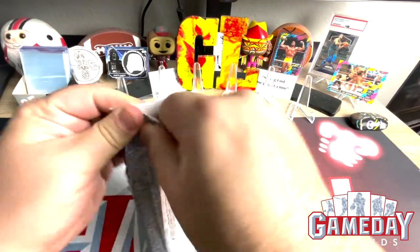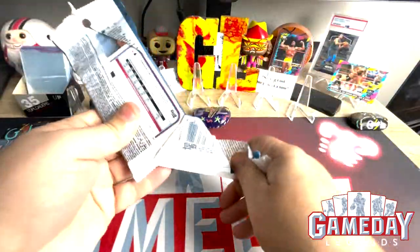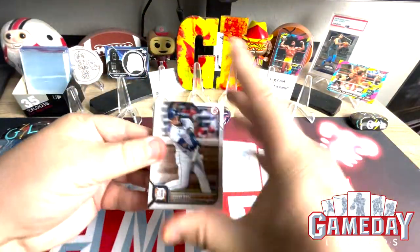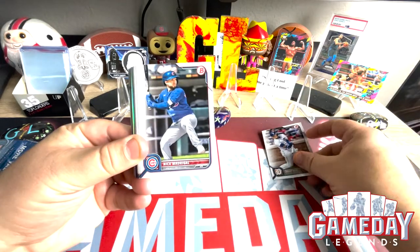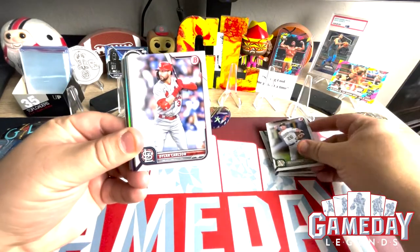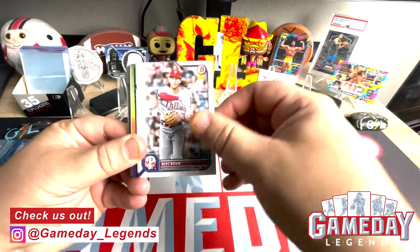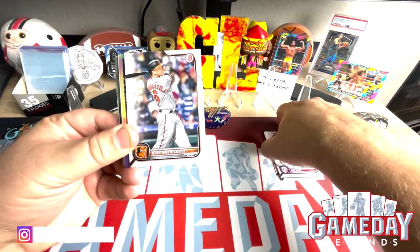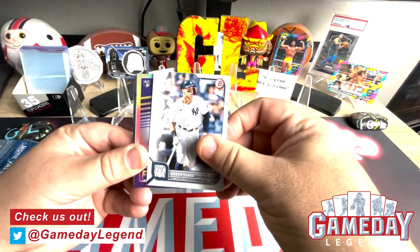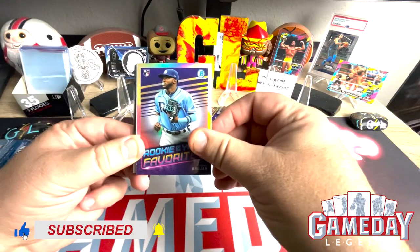Everybody by now has seen these ripped. Seems like everybody is fortunate enough to find these out in the wild. So let's see what we got here — no peeking. We got Baez, Madrigal, Chapman, Carlson, Goldschmidt, we got Alec Baum — nice. And we got Ryan Mountcastle and Aaron Judge — nice. And then we got a Rookie of the Year, Brujan — nice. We'll take that.